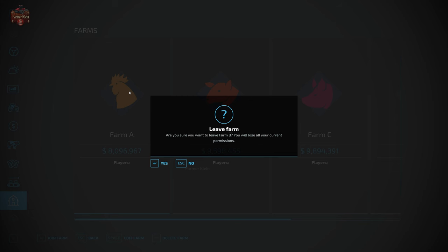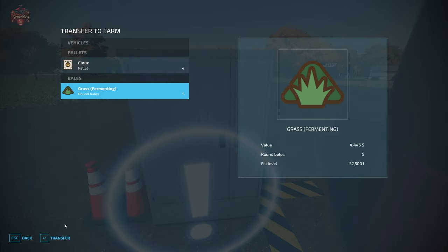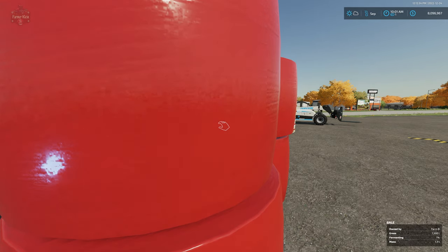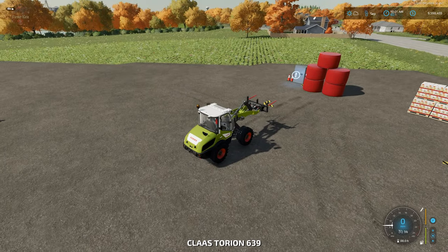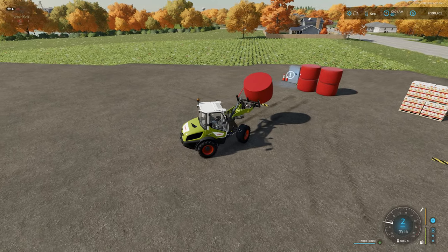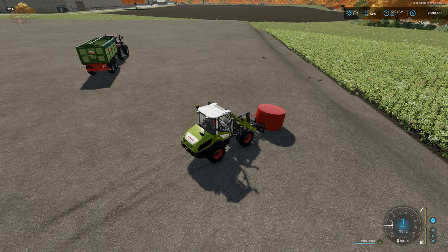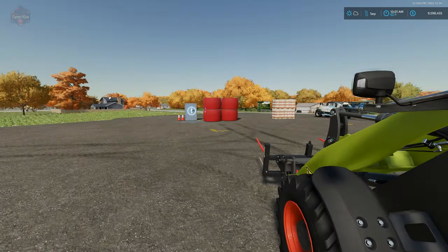We can fix that problem quickly. Let's transfer our bales — they have a value of $4,446. Let's transfer them to Farm B. Presto! Now they say Farm B on them. Farmer B can now come and take his bales home because he now has full access to stab them and do whatever he wants — no need to maintain contractor status to use other people's bales.